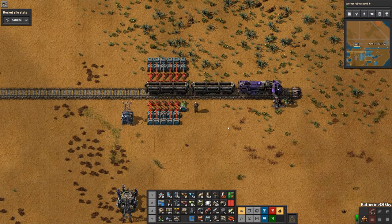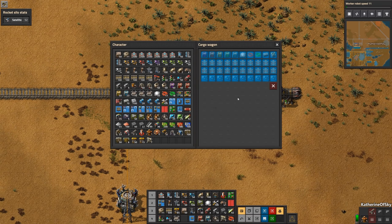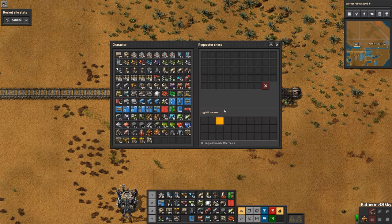You can design your building train any way you want — I'll give you my design and explain why I do things. We know that a car can carry 40 stacks of items, and considering the limit of 24 types, we want to balance a lot of little items with cars that have greater stacks of the same item. If the train is full on a specific item, the inserter can't drop the item in its hand and therefore can't pick up a different item from the chest. That's why you always limit the request to one item per chest.